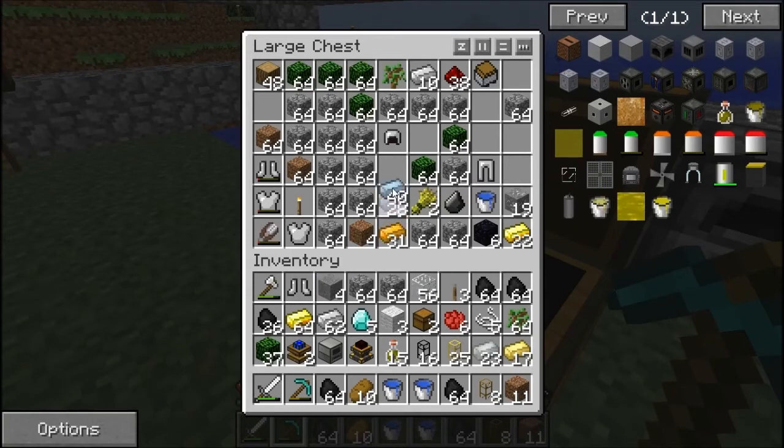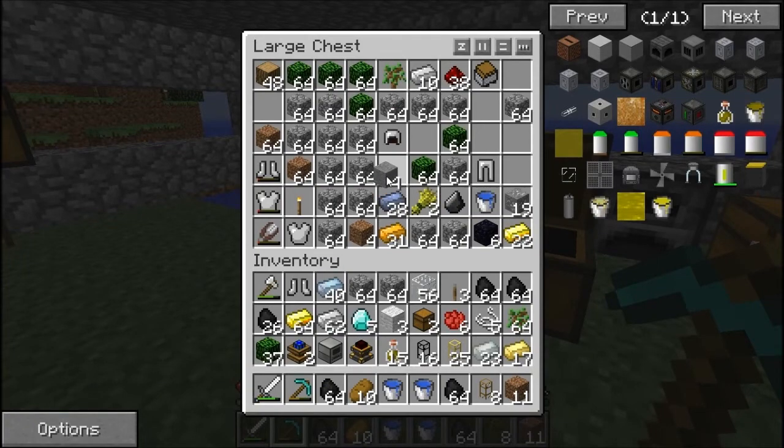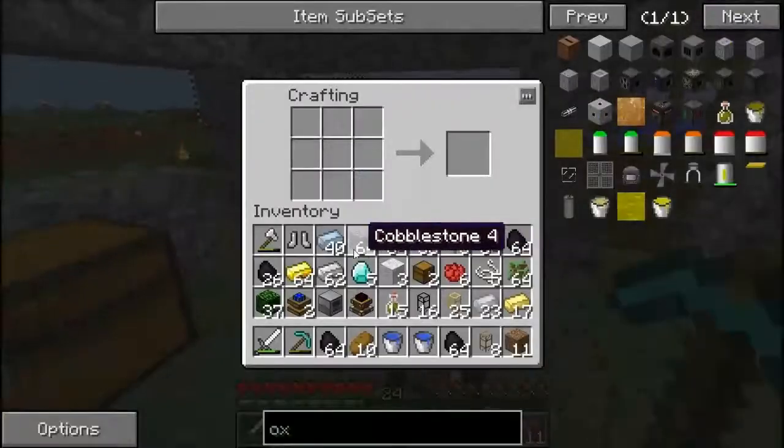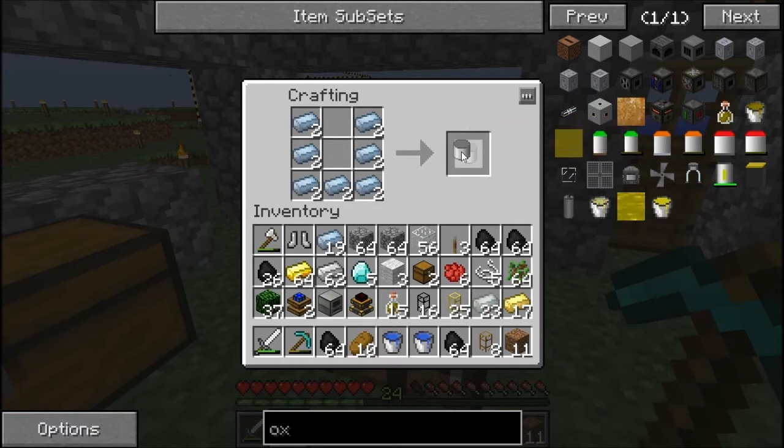Oh yeah, we've got plenty of tin. We need three sets of these. I thought, oh my god, do I have to go back and do some more mining — even though I like mining, I just like doing my own type of thing. Oh man, I've got so much stuff.